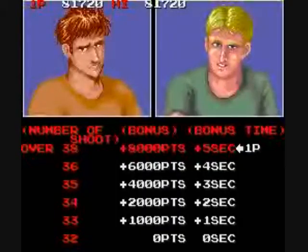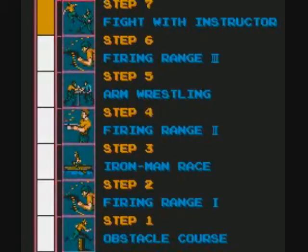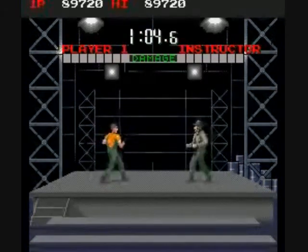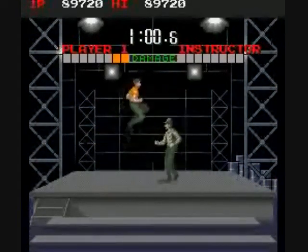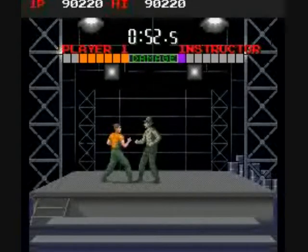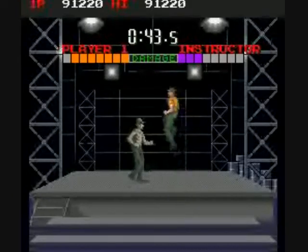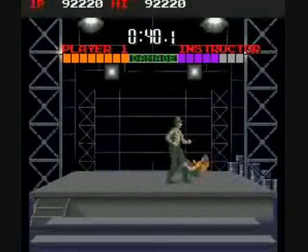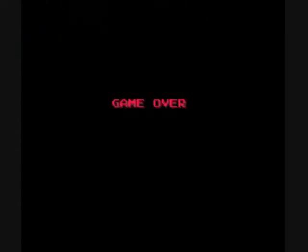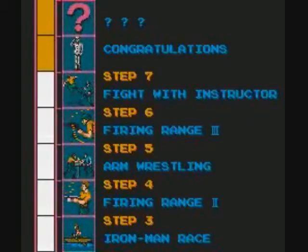Both Boot Camp and Combat School play exactly the same. Once you beat that event, then you grab a smoke. Then you have to face off against your instructor — good freaking luck! You can jump over his head pretty easily. You have just a regular kick, but if you press both buttons together you can do a sort of jump kick that's kind of cool, and you do a yell. This is the best I've ever done against the drill instructor in this game — he usually kicks your butt. Your game ends if you can't beat him, but the game will show mercy if you get really close.